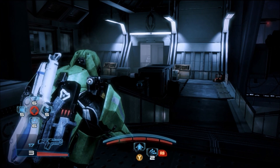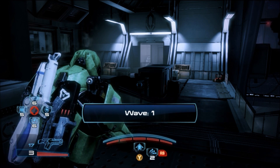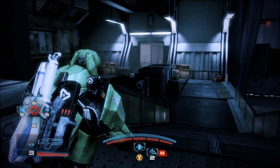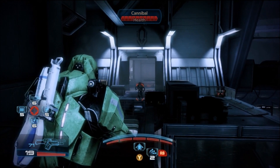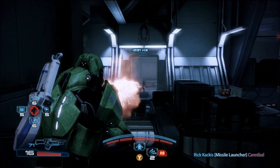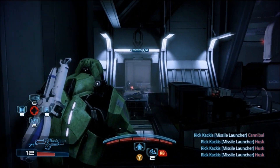When that 10 seconds is up, while still holding the Shoot button, you'll let go of the Select Missile button and then start holding X, or whatever Switch Weapons button is. Hold those for 10 seconds, and then after that 10 seconds is up, let go of everything — your guy will shoot his charged-up shot and switch to the Striker, and then as you can see, he'll be shooting Missile Launchers out of his Striker.